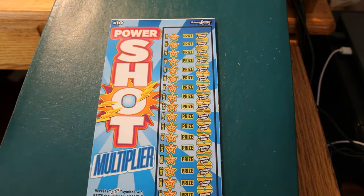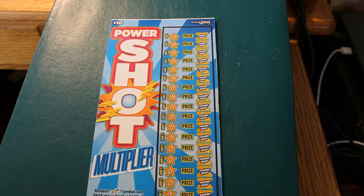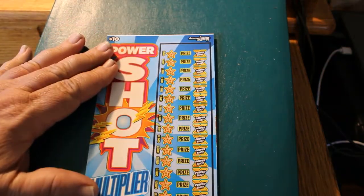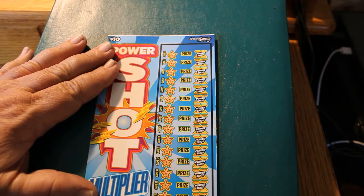There are no numbers here, it's just a symbol. A lightning bolt symbol wins, and for the multiplier, if you win, you scratch the PowerShot and you see what's there. So we shall commence.